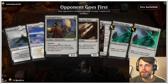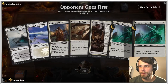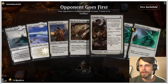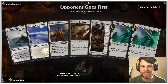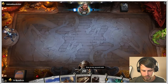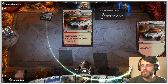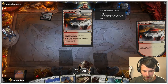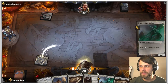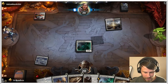Here we are for our third and final game. The question is do we want to keep this hand? I think we do — I think this is okay. I really wish we had a second white source given how interesting this hand is, but let's see what we can do. Opponent is playing a Temple of Triumph. Let's play the Usher of the Fallen — I want to get aggressive as quickly as we can, and I think that makes the most sense.